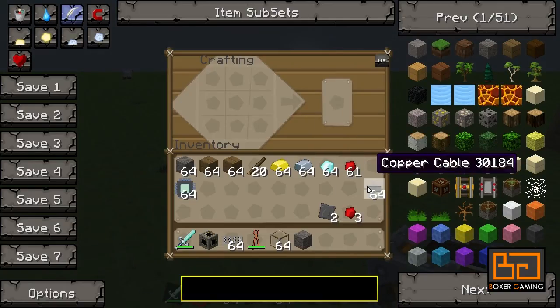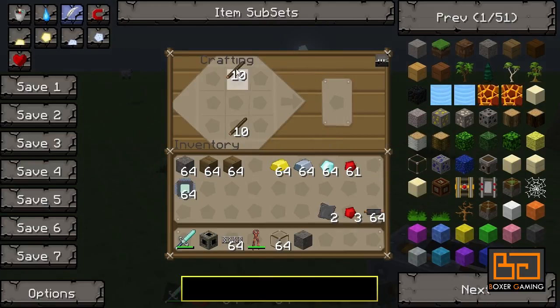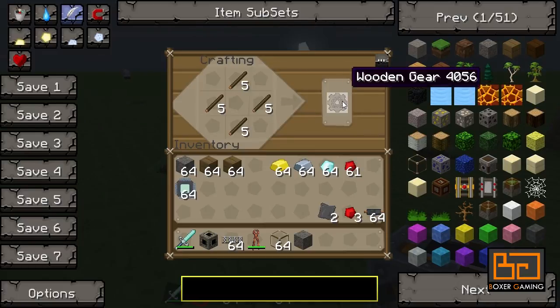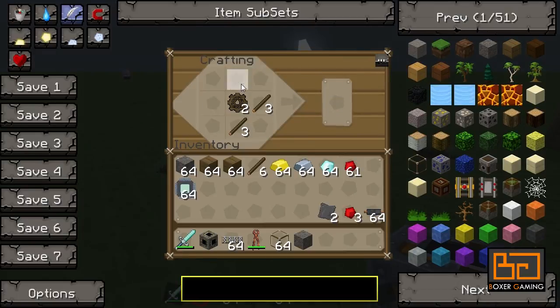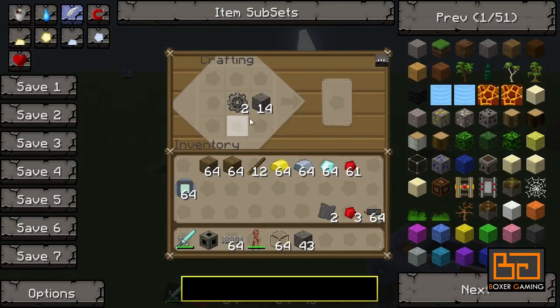What else do we need? We need three redstone — I have those. I have a couple of cables. And we need golden gears, only two. Let's make those into golden gears, which I showed you in the last episode how to do.